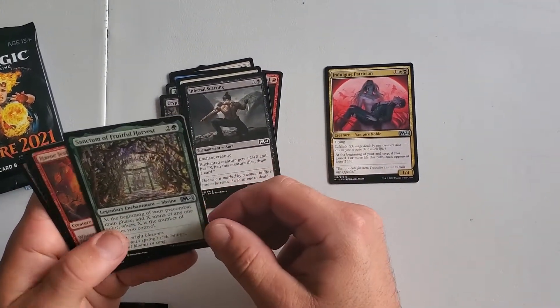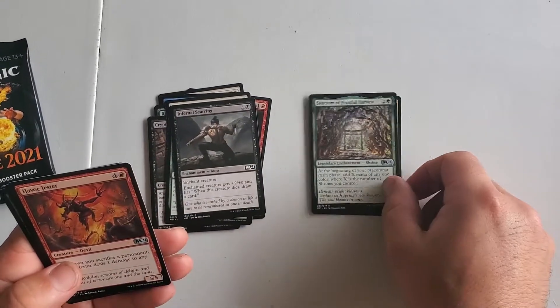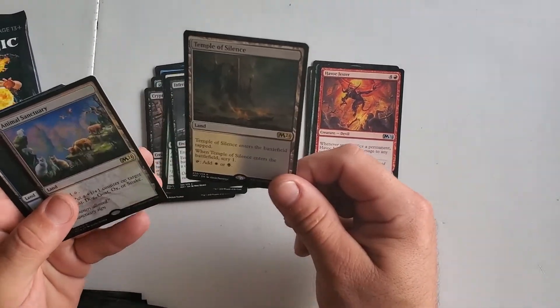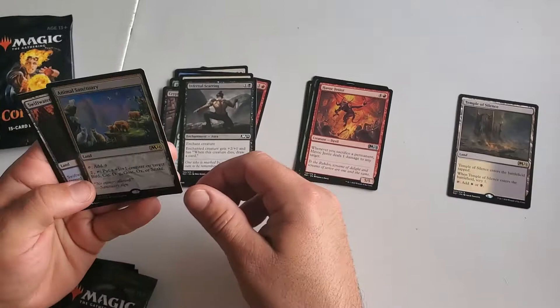That's one of the hallmark uncommons of one of the archetypes — the lifelink black and white archetype. And there you go, that's a dual land. We got ourselves a little dual land temple. Temples are reprinted. They're fun, they come in tapped, but I wish they didn't.